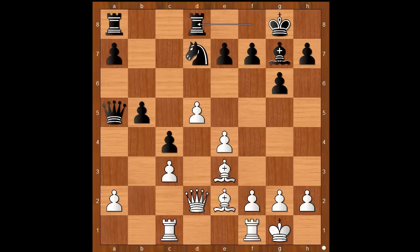The game continued: bishop takes on f3, c4, bishop to e2 intending a4, rook from f to d8, f4. Black to move: knight to b6. Rook from a to c8 seems like a natural choice, but knight to b6 was played.